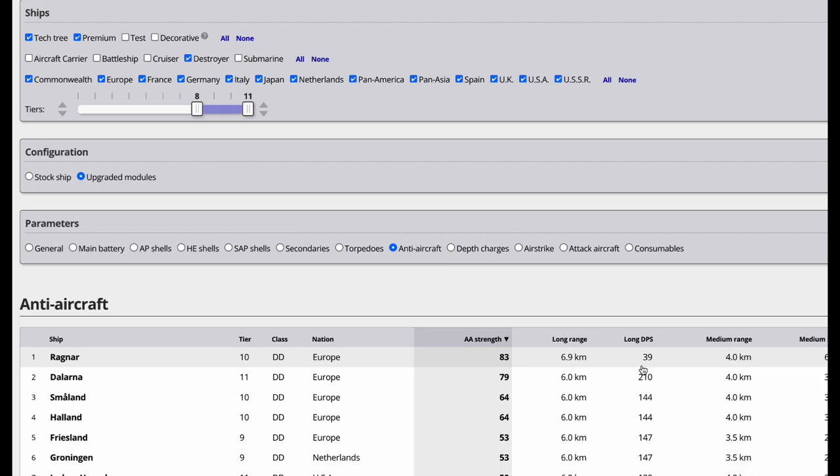The medium range is where Ragnar's bread and butter is — the airplane has to get within 4 kilometers. If you don't know the mechanics, Flamu and Flambass explain this well: as soon as the airplane enters the 6.9 kilometer ring, the guns should start firing. But in video game reality, it's triggering the system to start shooting. By the time the algorithm processes, the plane has already traveled to 6.4, so you're almost already dying.